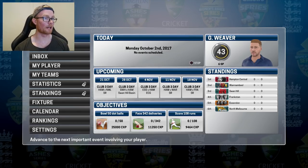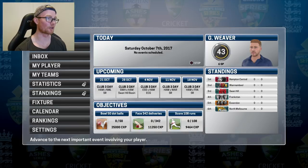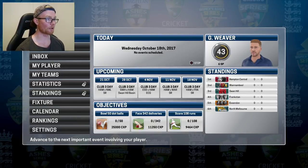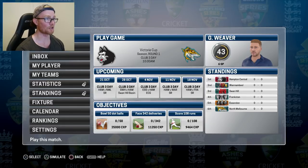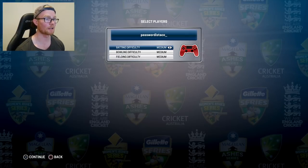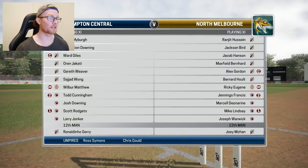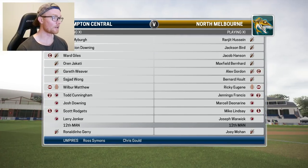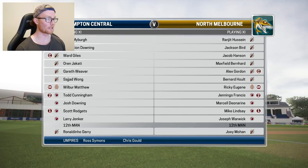So here we go — we're going to advance. It's October, so surely we've started training. And it's the 21st of October — we're going to be playing our first match. Here we go, the Victoria Cup. We're going to be playing North Melbourne. And just to confirm: because we're playing on pro, I'm going to have the batting, bowling, and fielding difficulty set to medium. Our club cricket debut — we are playing at Simpson Reserve, which is our home ground.